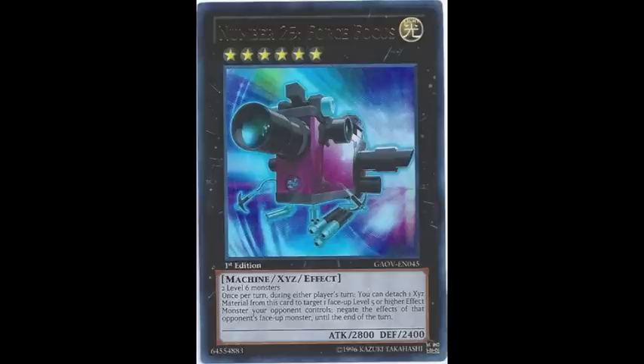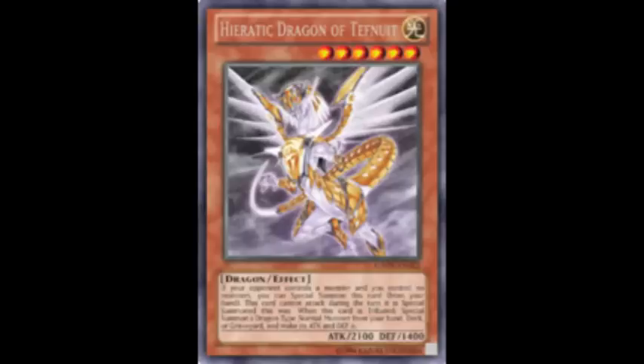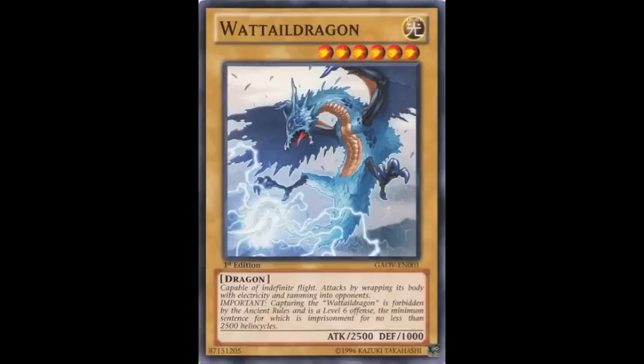How easy can you summon this guy? There are two main builds I can think of. Those two builds are Dragonsworn, using Chaos Dragon monsters like Pulsar Dragon, or the newly released Heroic Dragons, most of which are level 6, so you can overlay them quite easily with the normal type dragon monsters that they summon.